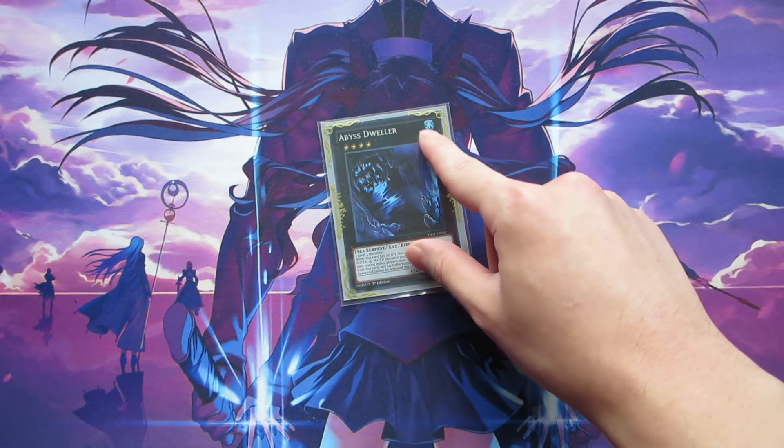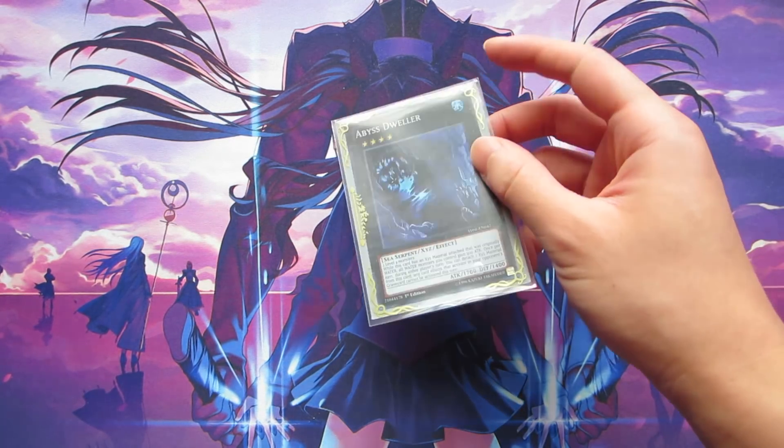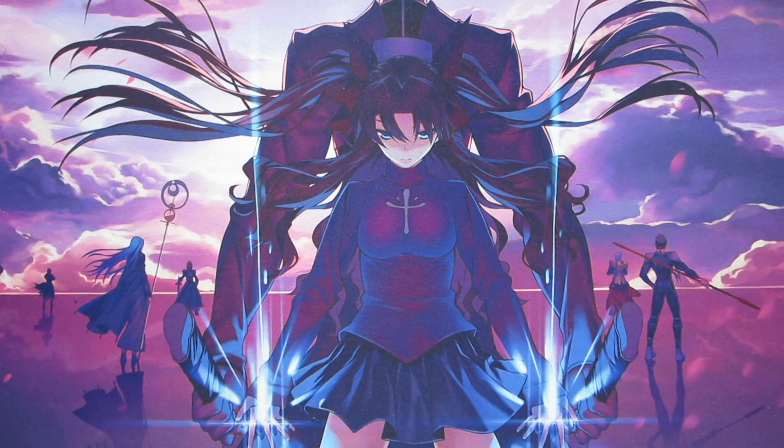The last card in the extra deck is one copy of Abyss Dweller. Feel free to replace it with whatever you feel is necessary, but Abyss Dweller is very powerful going into this format because Gouki are definitely a thing — they got into top 32s and top 16s at recent YCSs. It shuts down a bunch of graveyard effects, and it's also really good against True Dracos, preventing their spell and trap cards in the graveyard from activating. That does it for the extra deck and the full deck profile — thank you guys so much for watching, please leave a like, subscribe for more Trickstar content, and leave a comment letting me know what I can do to improve. Until next time, take care!